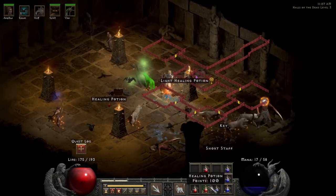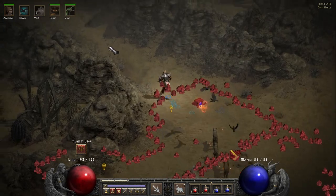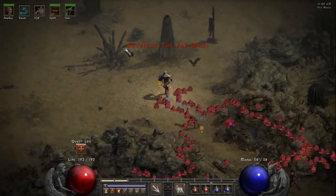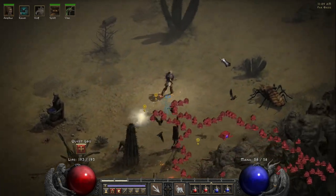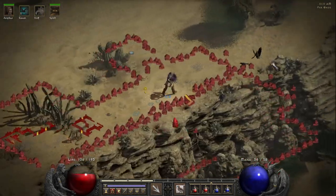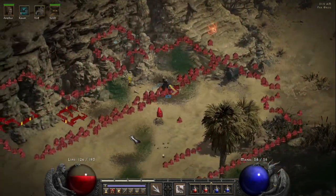Go back to Dry Hills and then find your way to the Far Oasis. The Far Oasis will have an area called the Maggot Lair. Inside the Maggot Lair you will find the Horadric Staff, but only a part of it. The Maggot Lair is one of the worst areas in the game because it's so crowded.